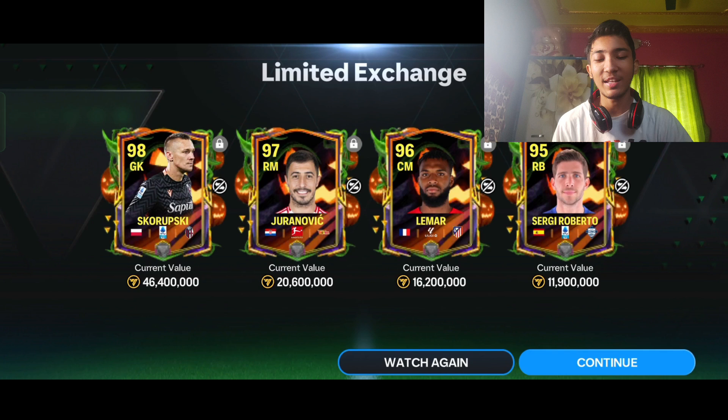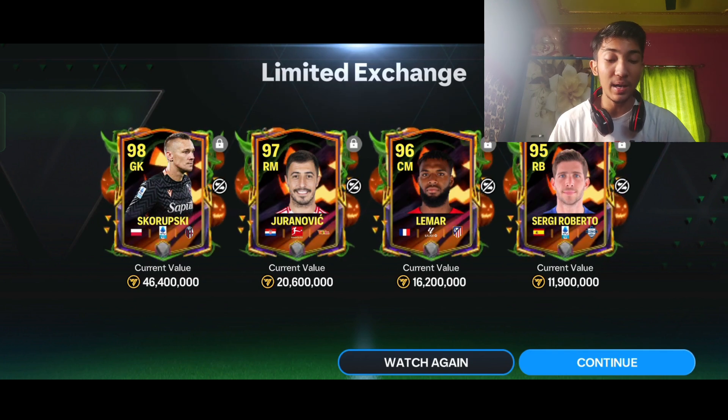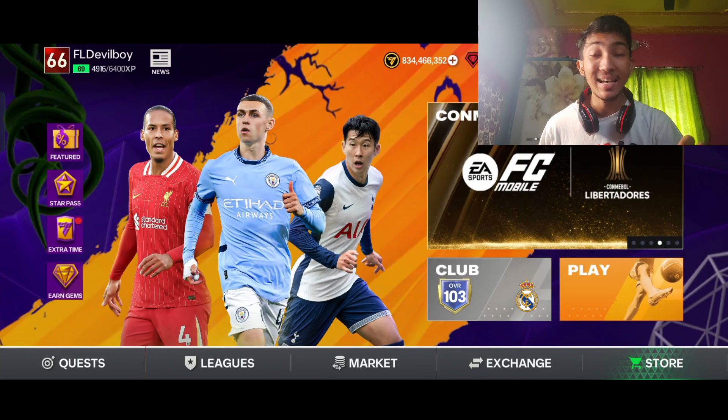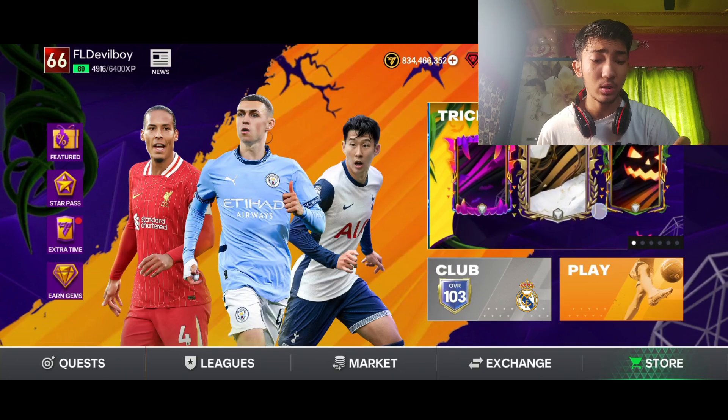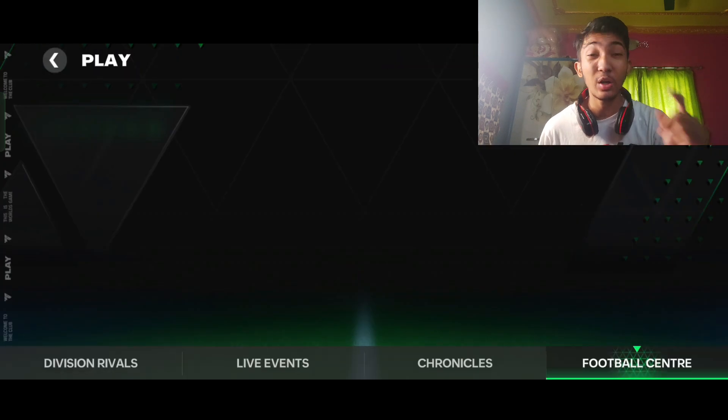That was all for the pack opening in the trick-or-treat event. I don't have any more followers or trick gems — I'm poor. Let's move on to the Player of the Month exchange and see whether we can get anything. We're back in the main ID, heading to the Football Center. Let's check out the new Team of the Week first.